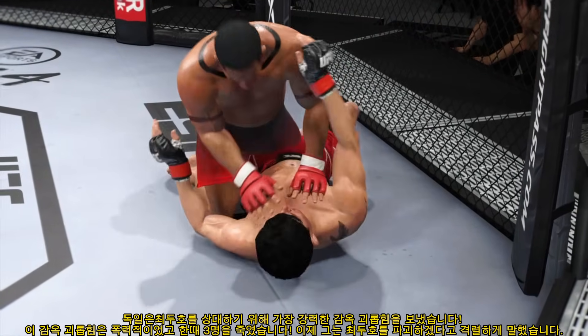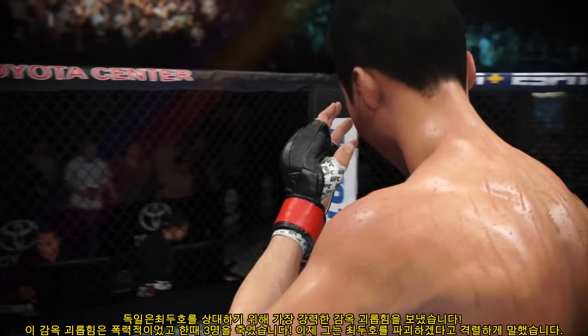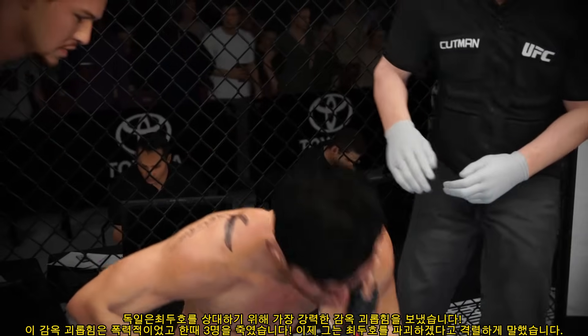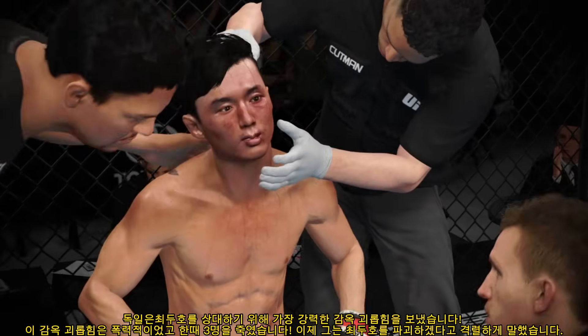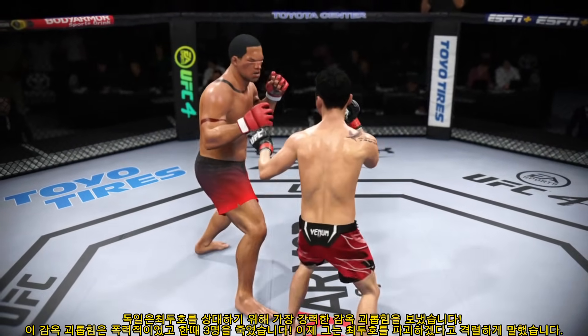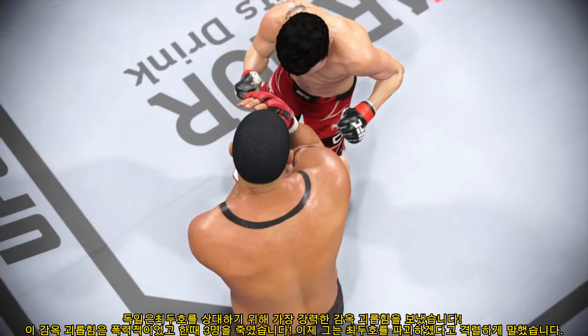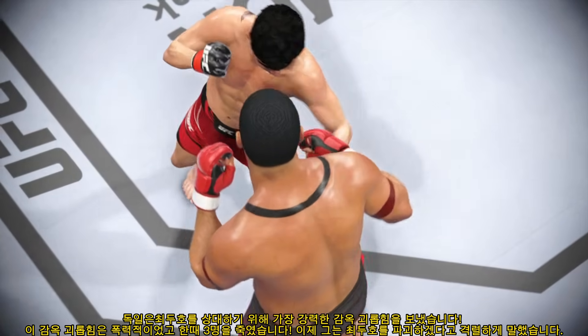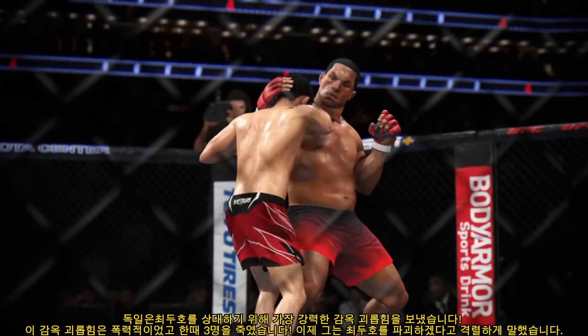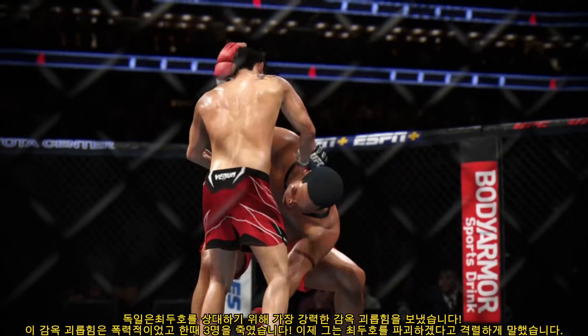That's three rounds in the can and we're headed to the championship rounds. 'You're looking great, you're winning this fight everywhere. This round, I want you to control the fight on the ground.' There's the horn — what a round it was. Punch after punch, he landed them at will. He went right at his opponent, got in his face, and showed — this is my octagon. We are going to dance to the beat of my drum.